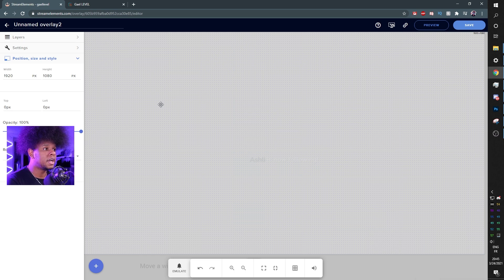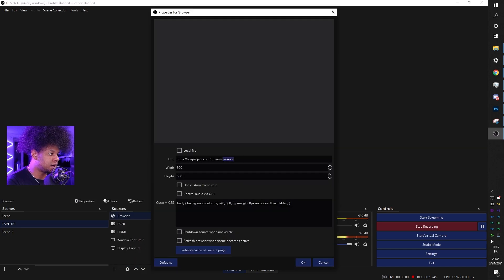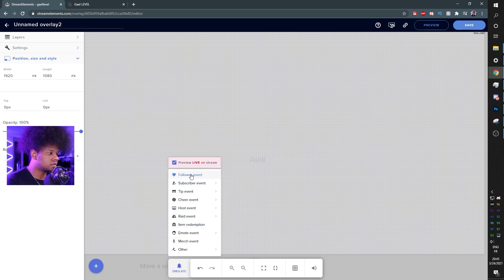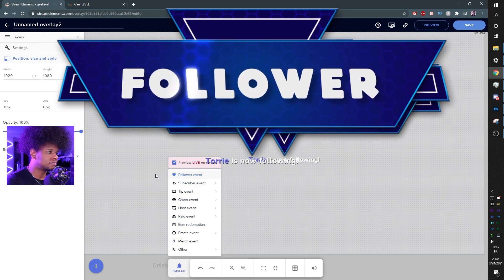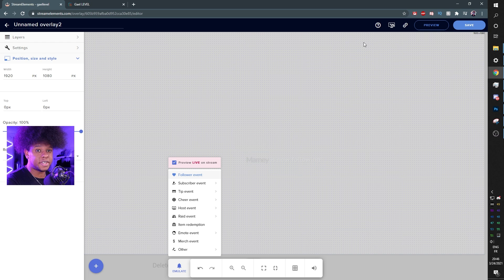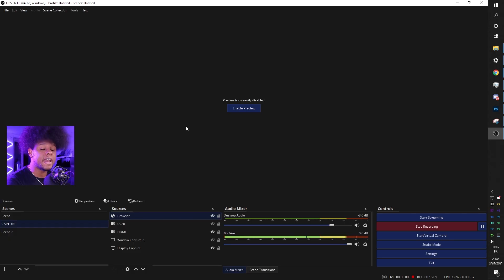If you're using OBS Live, you'll have a source to import overlays — either way it will be a browser source. In OBS Studio, click the plus, go to 'Browser,' click OK, then paste the link. Set the size to 1920 by 1080 and click OK. The same applies to Streamlabs OBS — if you're using Stream Elements as your alerts, copy the link, paste it as your browser source, set it to 1080p. You do that for every single alert you want to appear and you'll be fine.